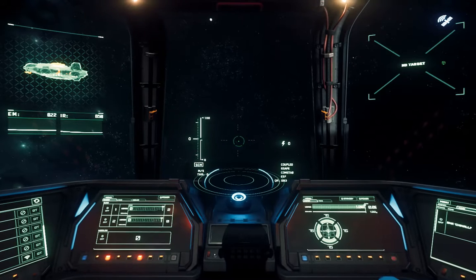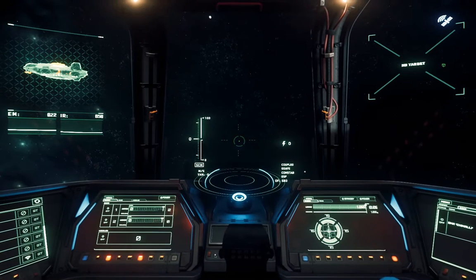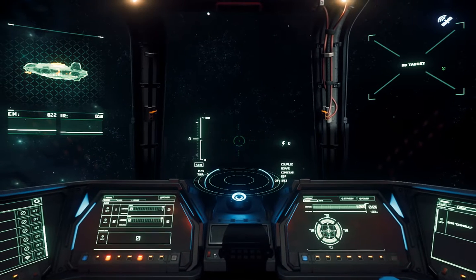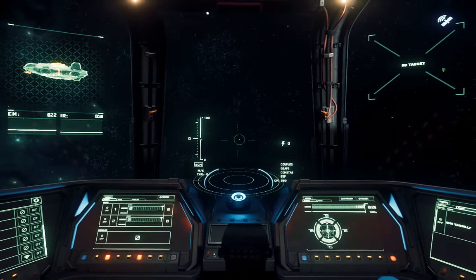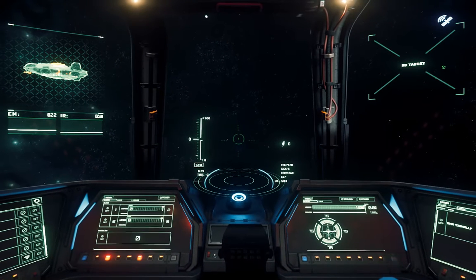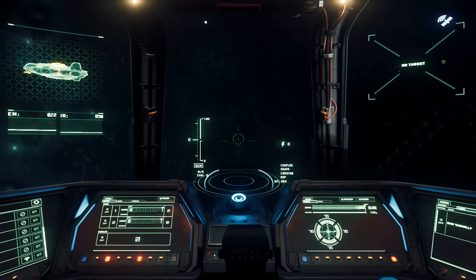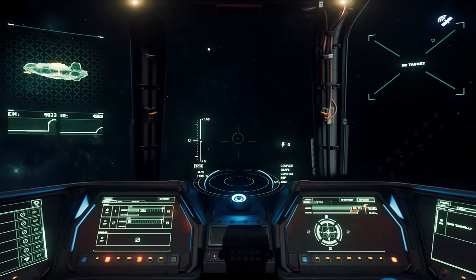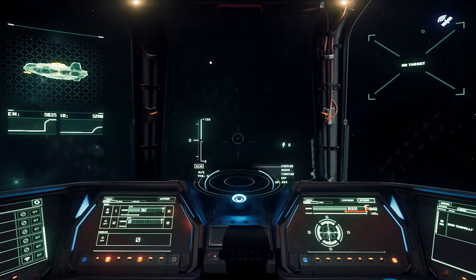Another trick I did is I made it so that when I'm in battle, I go straight power on by using the flight ready button. Flight ready makes you basically all systems go. Watch this — see, it puts you right into ready mode.